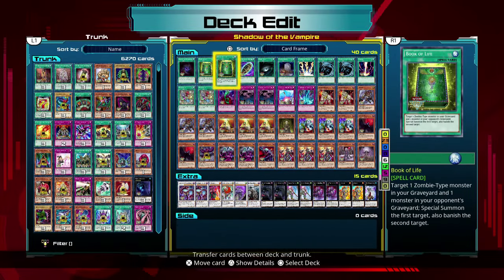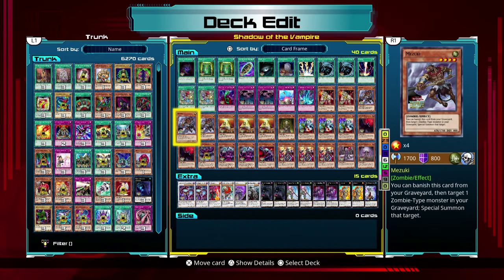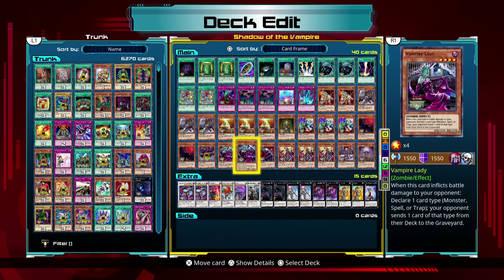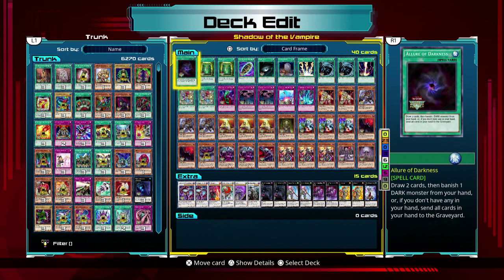Let's go over the deck — Shadow of the Vampire. That card works mostly in conjunction with the effects of Mizuki and Vampire Sorcerer because they have to be banished. It also allows me to potentially bring something back with Allure of Darkness. I'm kind of on the fence about keeping this card — discarding a card to the graveyard is actually not a bad idea with this deck, but banishing it is more difficult to come back from. I'm not sure it's worth getting an additional two cards.